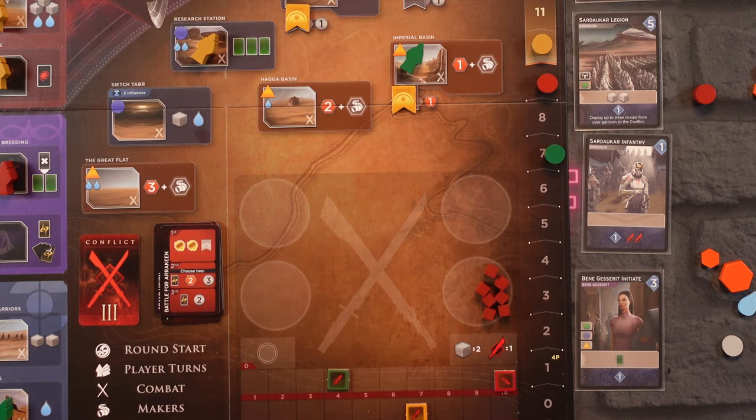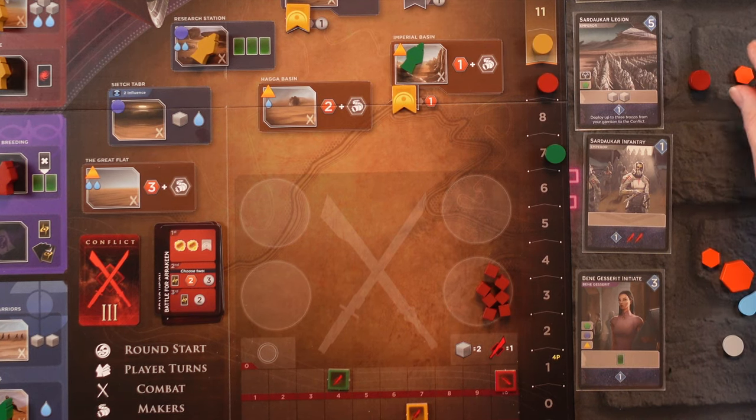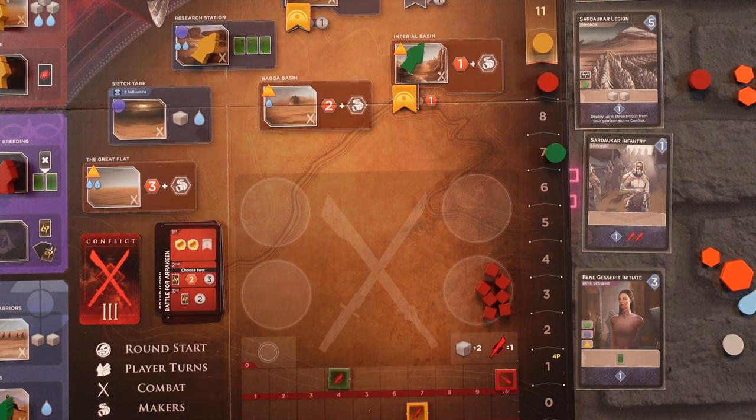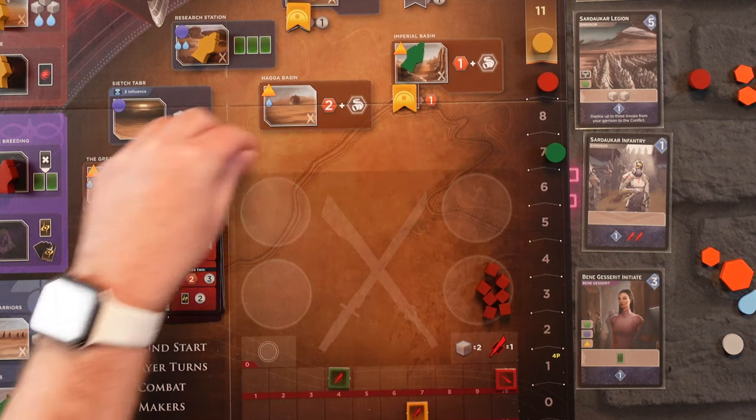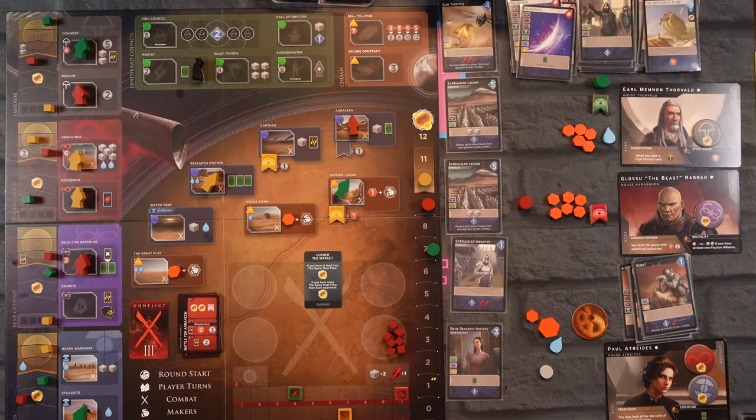We get two points! We give him a point, and the Earl gets nothing — he did not show a good force. He gets two spice or three Solari — he'd choose the spice to get closer to a point, but just shy. That's combat — we'd place markers here and here and do the recall phase. Wow, that was a really good, really tight game. Came down to the combat at the end, racing ahead.